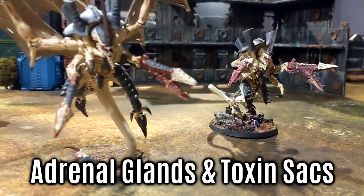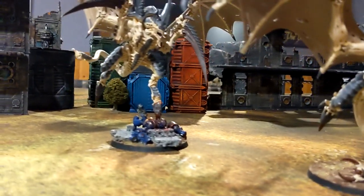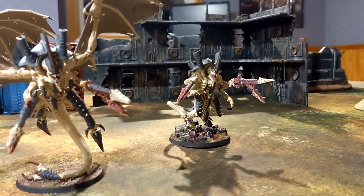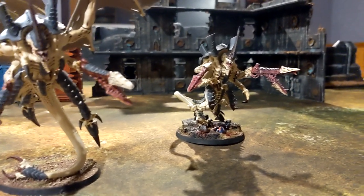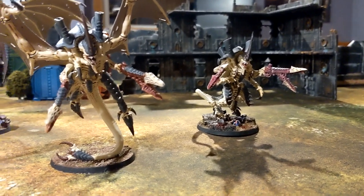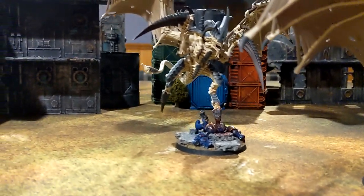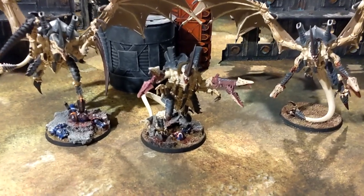Quickly on Toxin Sacs and Adrenal Glands — I only use those if I can spare the points. I usually start with adrenal glands since the extra movement with advance helps with Overrun and getting extra movement potential, and also works with Onslaught. Toxin Sacs at five points I'll take if I can spare them — they're the gravy but not necessary, as you need to roll sixes. They combine well with monstrous rending claws. Between the two, go for adrenal glands first.